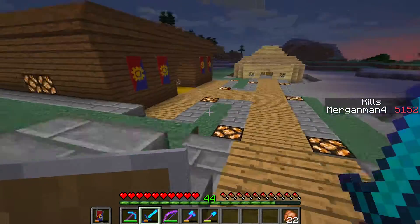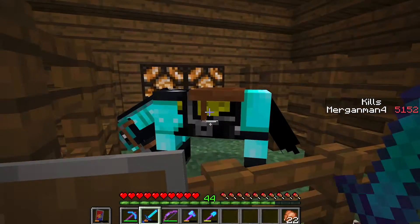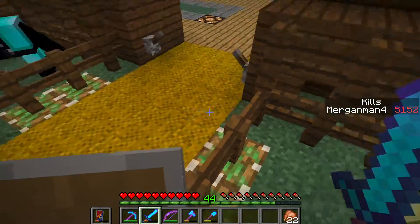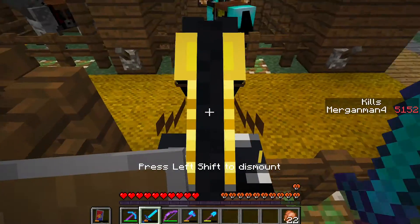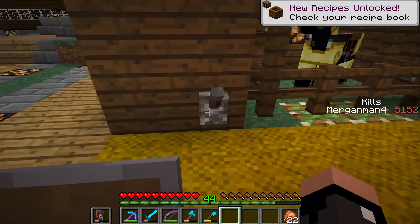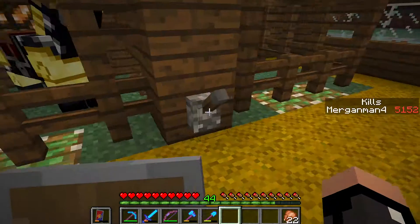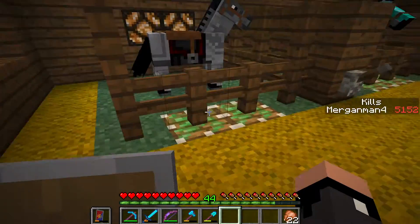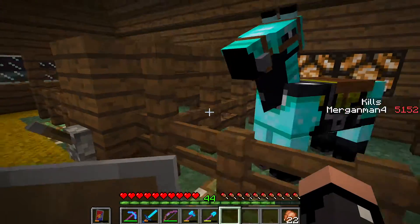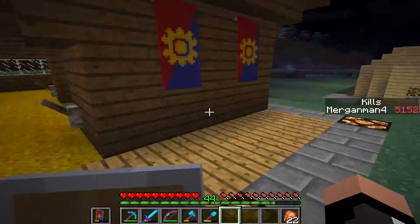Over here we have my stables with my horses. I don't think I've named these two. Yeah, this one's Sebastian. I think this guy's my main guy. Basically you just flip the lever to let the horses out. It's too bad that you can see the pistons underneath the fences — not much you can do about that. I guess I didn't cover the redstone there. But oh well, I tried the best I could.